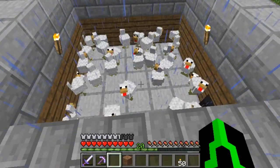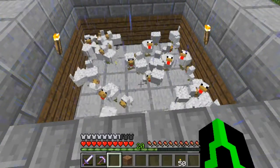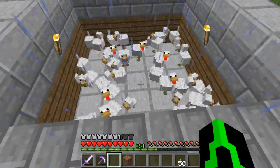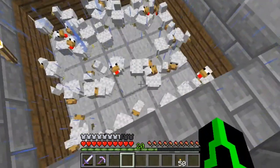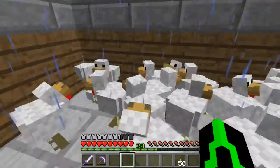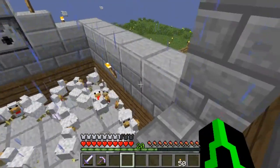Chickens die constantly, every so often. But if you put half slabs on them, they don't die at all. And they just — all their eggs will actually drop down. As you can see, the duck disappeared. And then you have loads of eggs and loads of chickens, which gets pretty annoying.